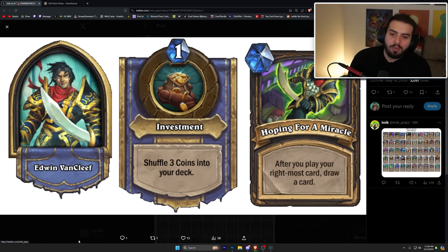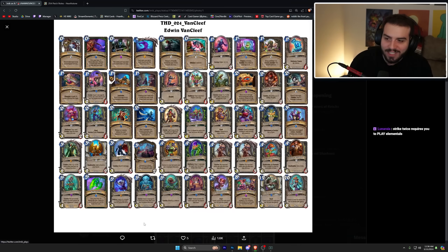Edward Van Cleef is one mana — shuffle three coins into your deck; after you play your rightmost card, draw a card. This one is insanely cool because it is just a strictly miracle deck, which is very interesting. Draka is in it so sometimes you get to go absolutely hyrule, and I think Edwin's also in it — this one looks really really fun.